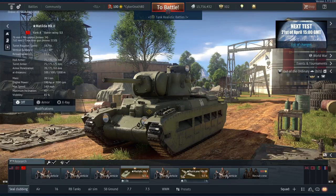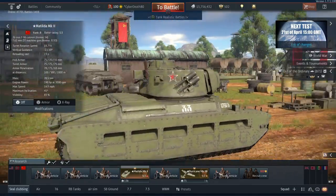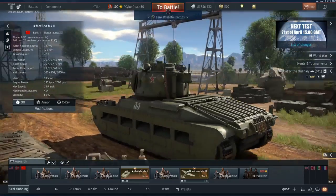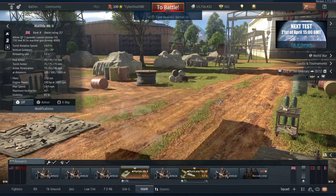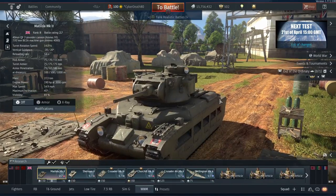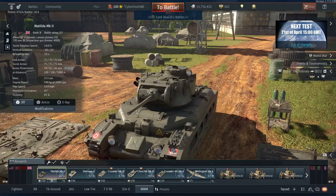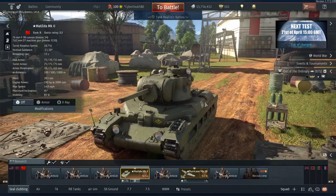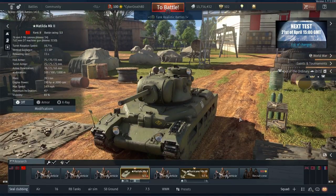We're just going to focus on the tank. Looking at the tank, it is for the most part a British Mark II Matilda. Everything is practically the same except for this 76mm F96 cannon. If I switch to the British one, you'll see the difference straight away — the two-pounder cannon for the British, and there are quite large gaps in the gun mantlet. Switching back, you can see it's been completely replaced and the 76mm cannon put in its place.